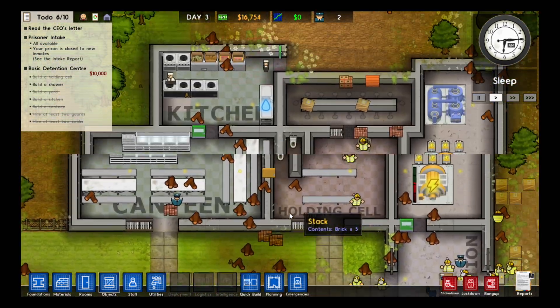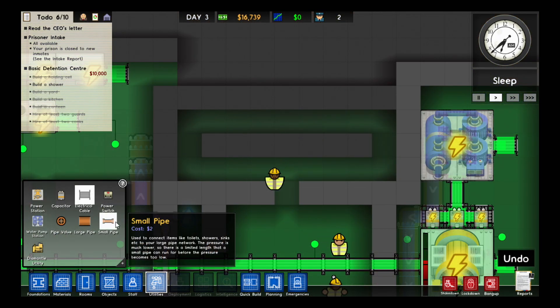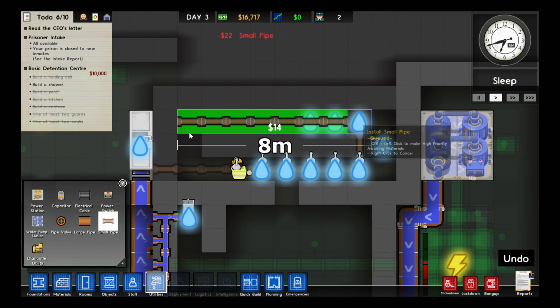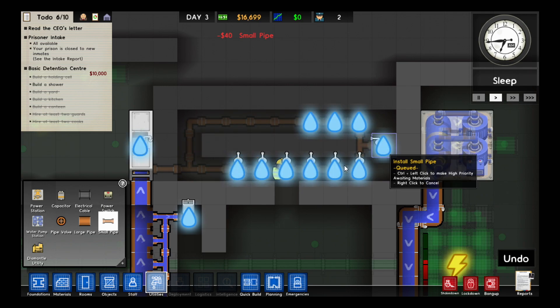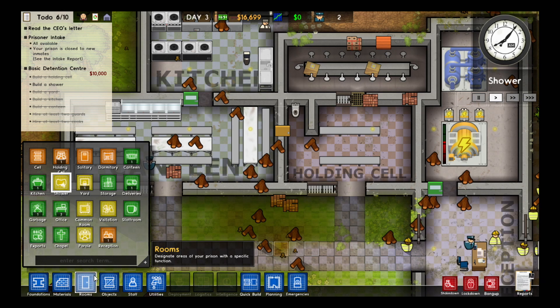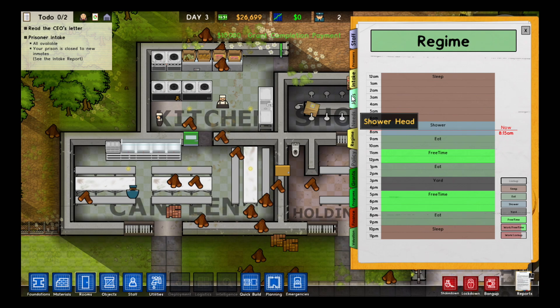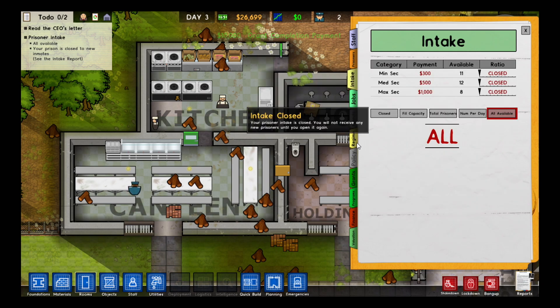I'll just build a small pipe off here and make this all go like that. And now we've got a shower there. I need to zone it as an actual shower, and we get our grant for that. So now if I just take another grant I should be able to get some prisoners in.